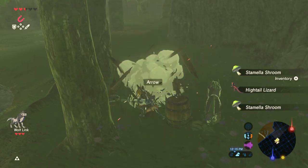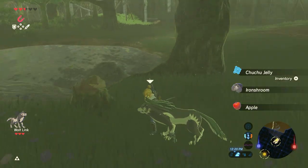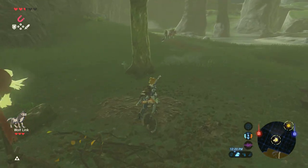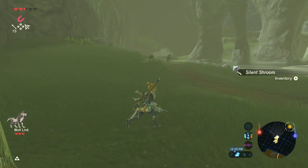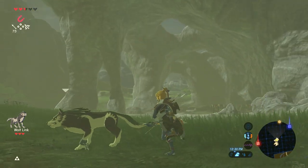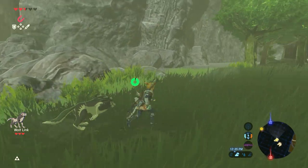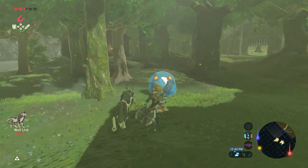Excuse my double axe. Wow, the double axe actually took out that tree in one swipe. Epona, I'm not doing anything illegal. That might be a traveling salesman up there. Look at these rock formations — this is actually really cool. It looks like there's a camp over there, but before we go to the camp, let's check out this house over here.